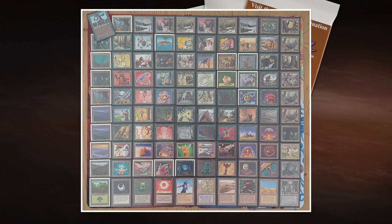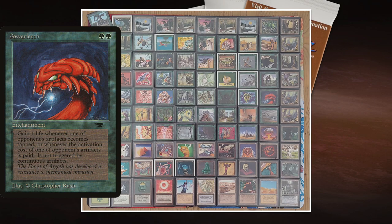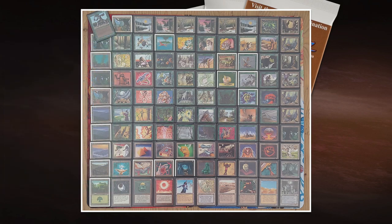Power Leech is not triggered by continuous artifacts like Library of Leng, but if you tap your Mox for mana, Ishan gains a life; if I attack him with an artifact creature, he gains a life. Power Leech gets out of hand super quickly — when it hits the table we have to get rid of it ASAP. There's also the classic combo of Lure with Thicket Basilisk. Thicket Basilisk is a 2/4 for five mana that destroys anything it blocks or is blocked by.